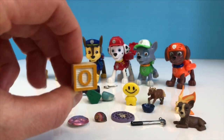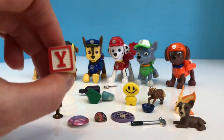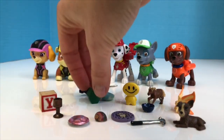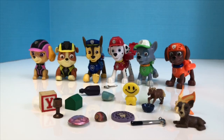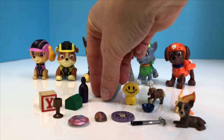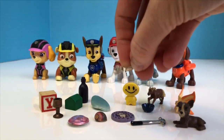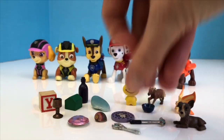What's on there? O. And on the other side we have Y. That's right. And here's a little green wooden house and a bottle. This is a green stone, and another mini tool, a wrench.